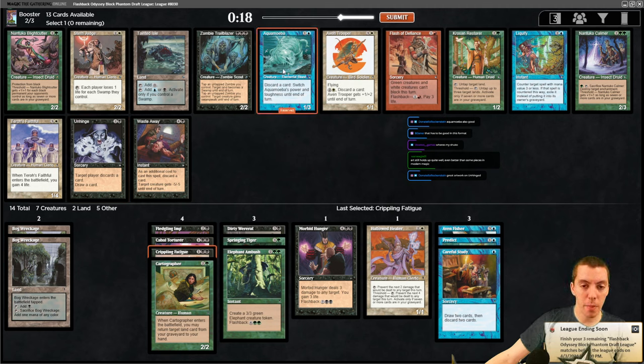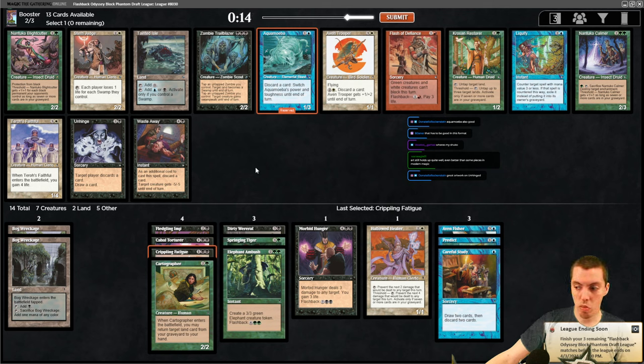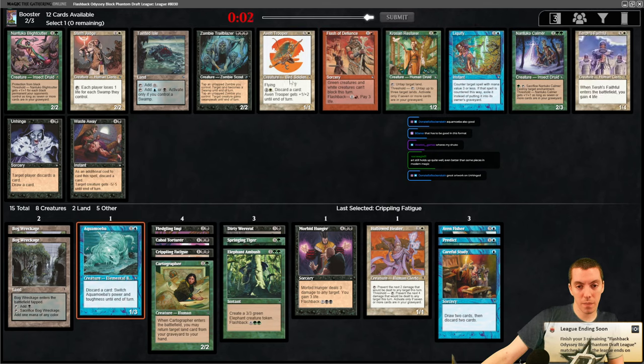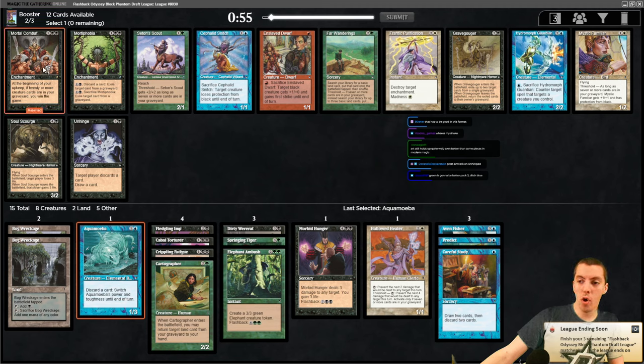The problem is Aqua Amoeba is no longer as good as it used to be because you still stack damage. The Restore is not bad if we have the Morbid Hunger and stuff. I'll take Aqua Amoeba and see what happens. Mono combat.